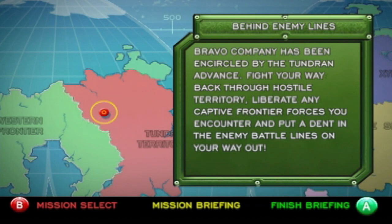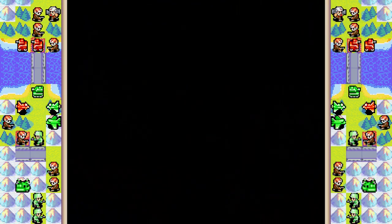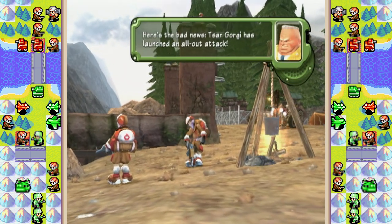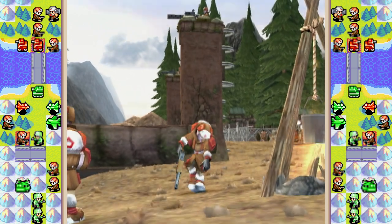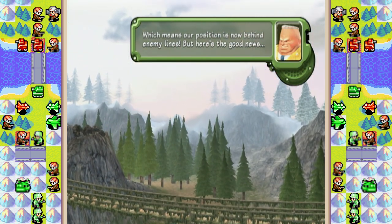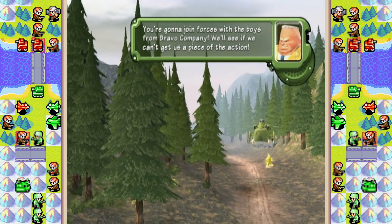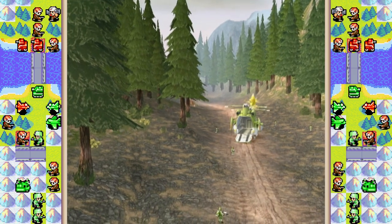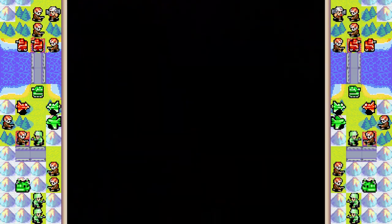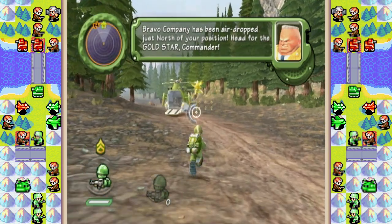Bravo Company has been encircled by Tundran Advance. Fight your way back through the hostile territory, liberate captive frontier forces, and put a dent in the enemy battle lines on your way out. General Herman radios in: Tsar Gorky's launched an all-out attack, which means our position is now behind enemy lines. But the good news is you're gonna join forces with the boys from Bravo Company, airdropped just north of your position. Head for the gold star, Commander.